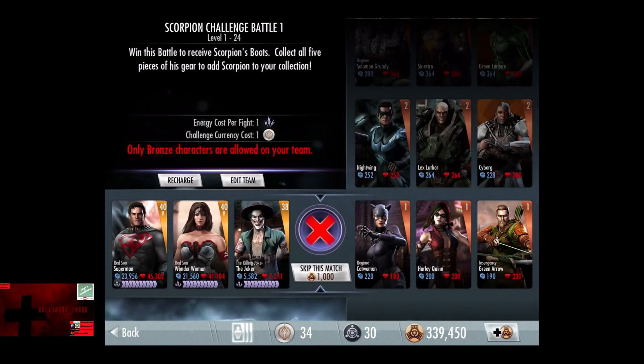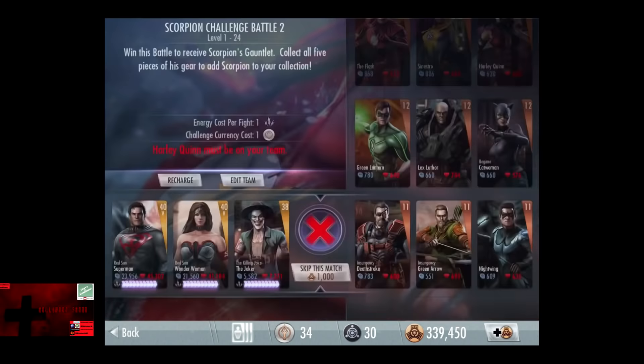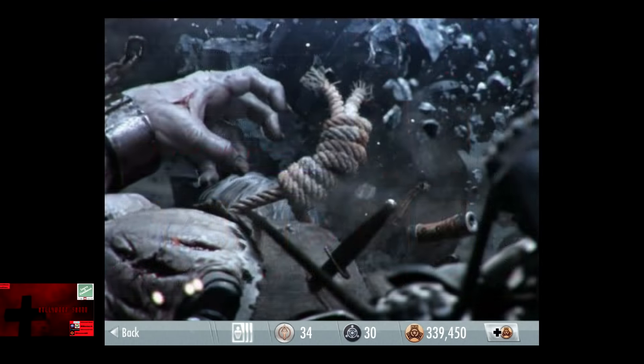Going into the first challenge, as usual, only bronze characters are allowed on your team, starting off at level 1 bronze. In the second challenge, Harley Quinn must be on your team, and the cards start off at level 11 bronze, going up to 22.